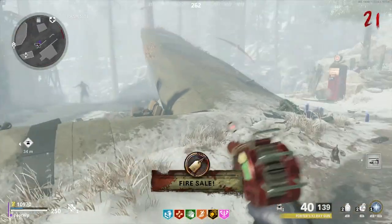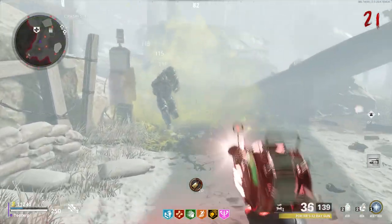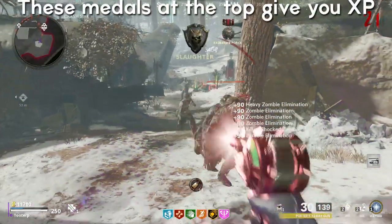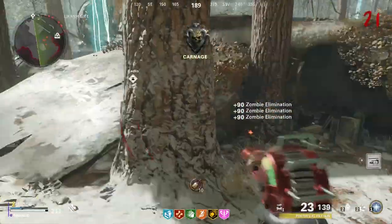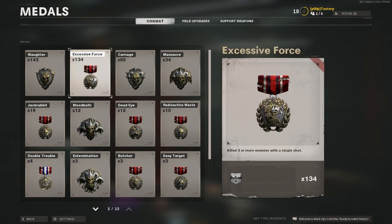The most important discovery not only solves why people think that you don't get as much XP in zombies, but also why I personally leveled up so much — and this discovery is the medals that you get. Each of these medals give you XP at different amounts. It doesn't show you how much in the menu or in the game, but we can probably figure out how much they're worth. I don't have every single possible medal in the game since it just came out, but I do have a lot, so we can use those to find which ones are the best to get XP.